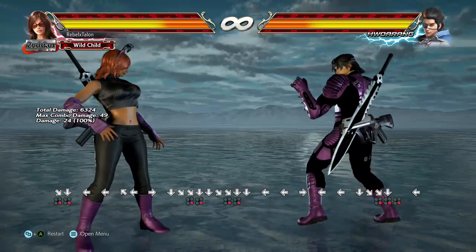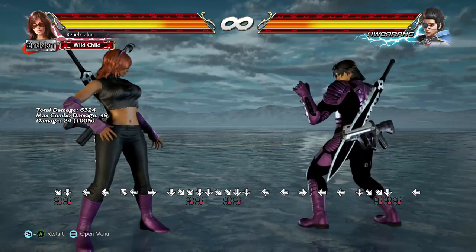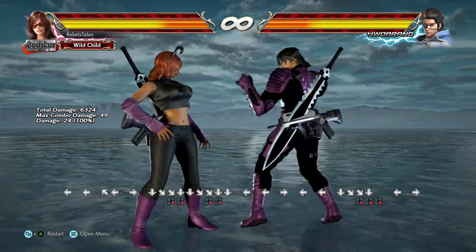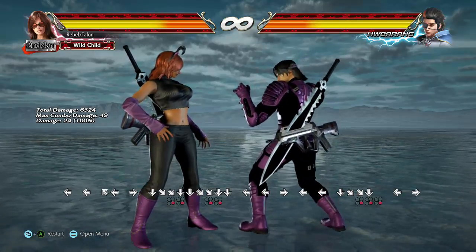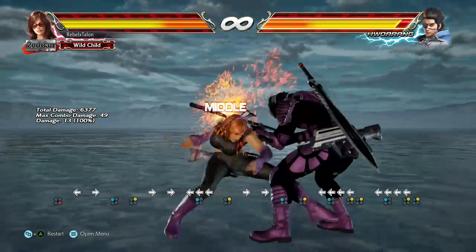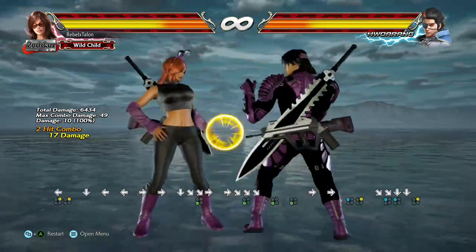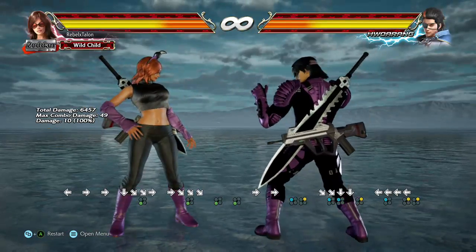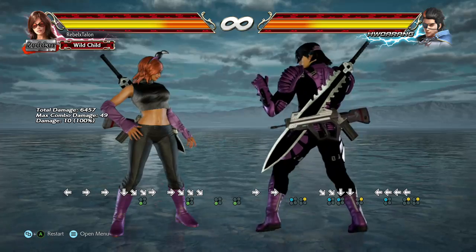That's pretty much all of her pokes and her counter hit launchers. I'll show you guys a few combos in a little bit involving pretty much all of her counter hits. Keep in mind Katarina is a big turtler with really good combos and really good pokes, so exploit her pokes and use them a lot. Now let's go ahead and talk about her stance real quick.